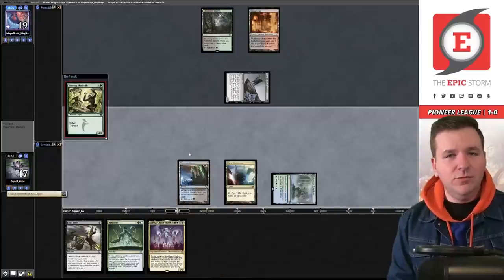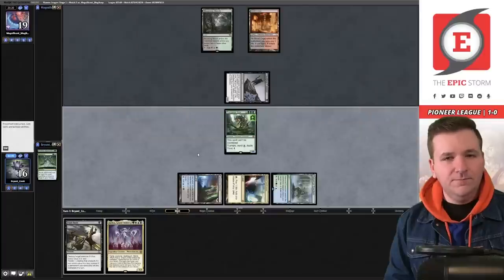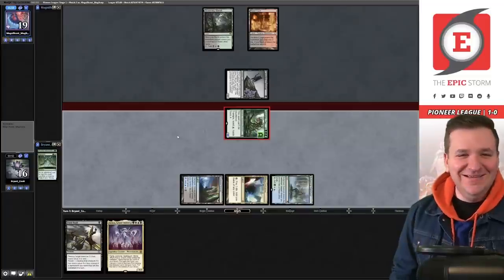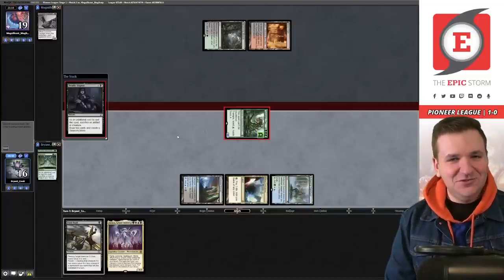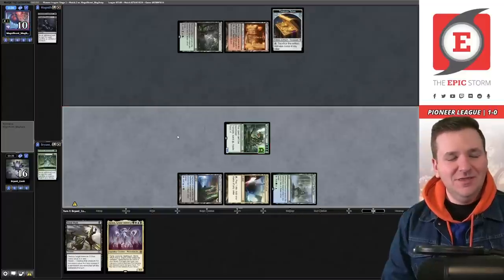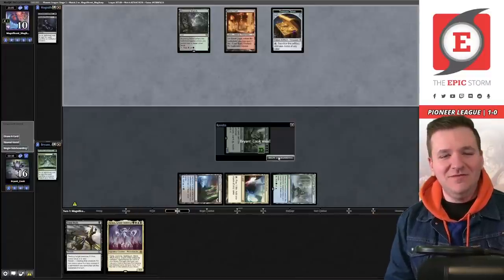They get in for one with the Cauldron Familiar, play Blood Crypt, and pass. It's dino time — they're holding open possible removal, but we're not going to let it be relevant. We grab Tyrranax Rex. They cast a Deadly Dispute — sure. Rex gets in for poison damage and they concede game two. Off to game three.